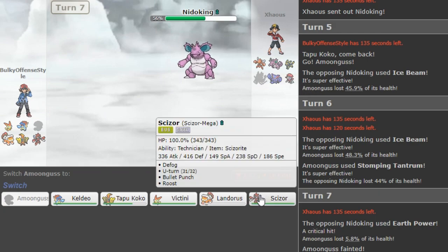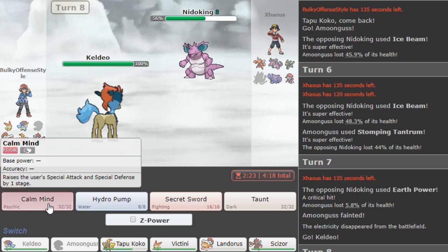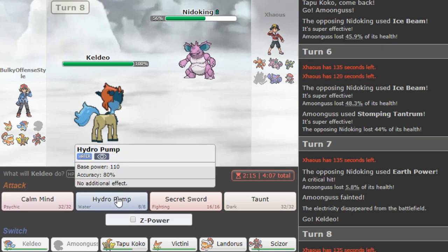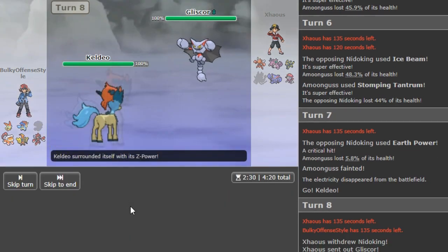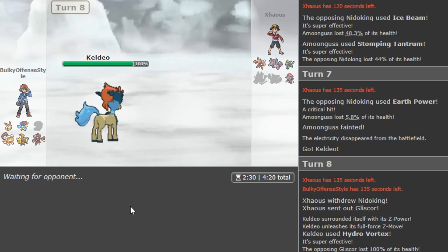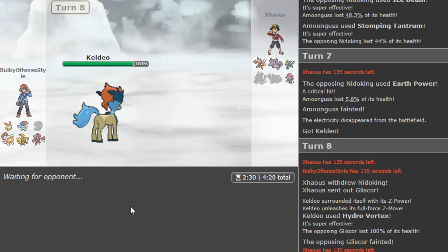Basically you can go Amoonguss here because it can take some hits. Ice Beam there — I don't like that play at all, but it worked. Now we get some good damage with Stomping Tantrum. I doubt he's gonna switch — I just want to break a potential Sash. He should just use Earth Power twice or Sludge Wave twice so I cannot go Keldio on an Ice Beam. I would probably have to sack this but he doesn't have another special attack, so I'll just sack it and go Keldio after.